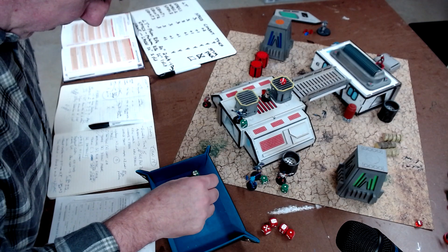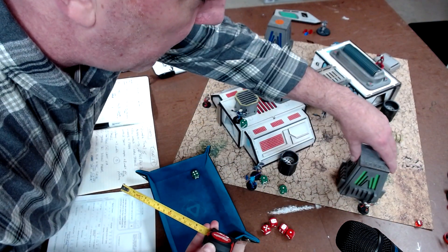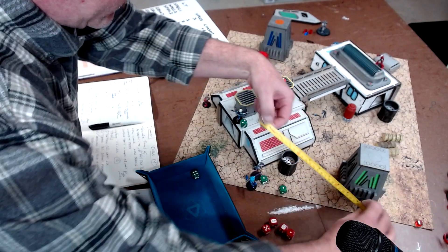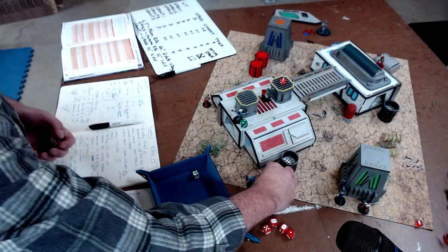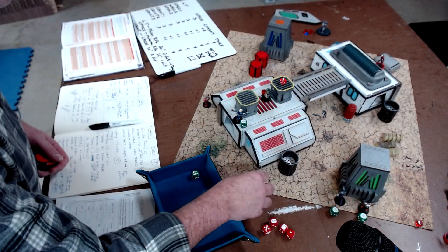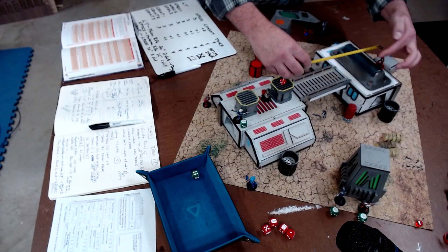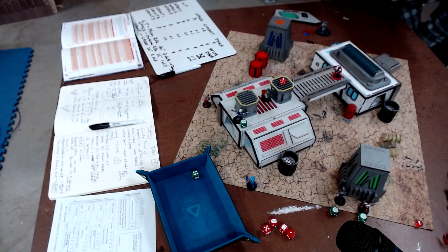The captain will move his full 5 plus 2 is 7, getting over here behind this thing, hoping to peer around on the next turn. Freak says I don't have a shot - Freak moves 5 plus 2 is 7. He can get all the way to right here, still in cover. This robot can't see anybody so he will move his full 3 plus 2 is 5 - he just stomps up it and he's right here.